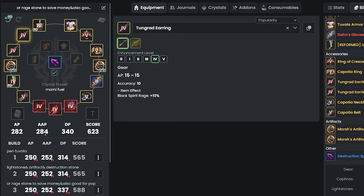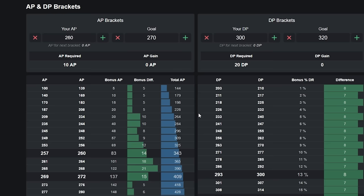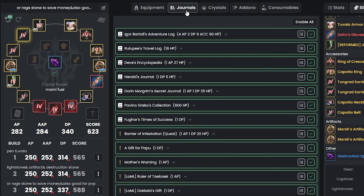The goal is 281 AP because stopping at 280 wastes a bracket bonus — hitting 281 grants 6 more effective AP. Similarly, stopping at 340 DP misses a bracket; hitting 341 gives 6 more DP. Also get Tet Tungrad rings — only 7 billion in market — for 15 AP each. With main and succession this gets us to 281 AP.